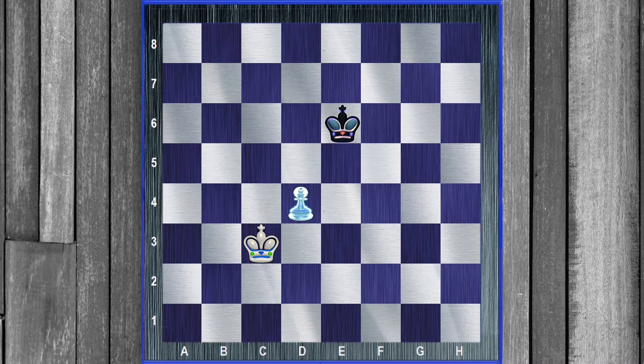Now we're going to talk about critical squares. What is a critical square? A critical square is a square meant for your king. If your king can land on a critical square, you're winning. If your king cannot get onto a critical square, it's a draw — a stalemate.